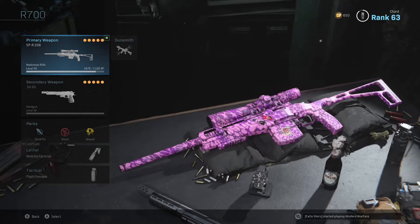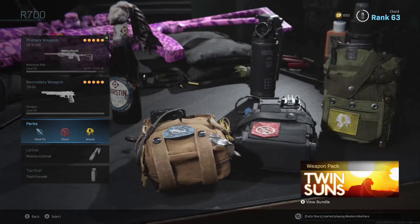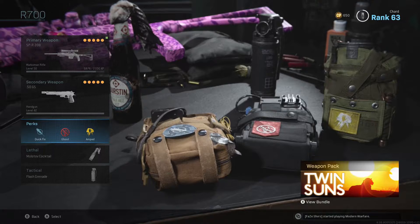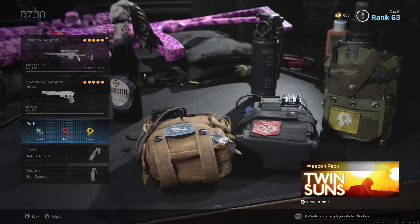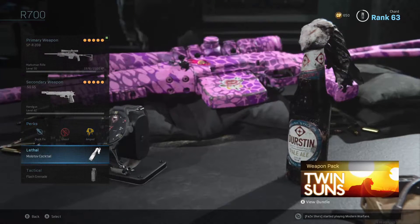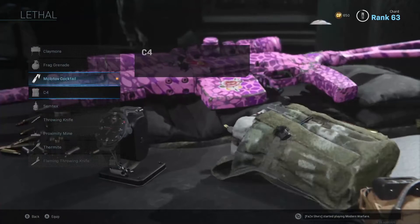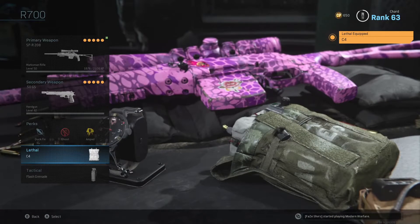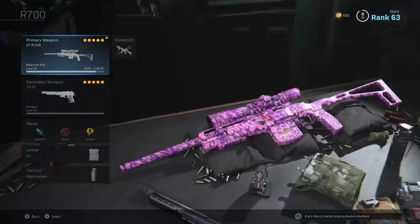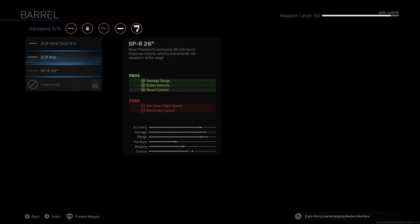For perks I've got Quick Fix, Ghost, and Amped. I'm using Ghost because I hate when people can see me on UAVs, especially when you're going for clips — you never want people to know where you are. For lethal I have the Molotov cocktail, and for tactical I have a flash grenade, but I'm probably going to switch that to C4 just to make things easier.